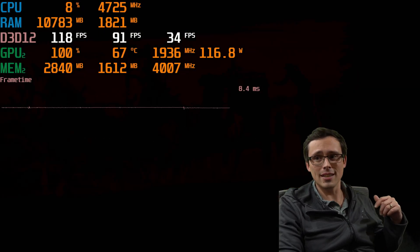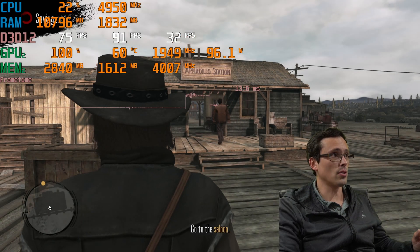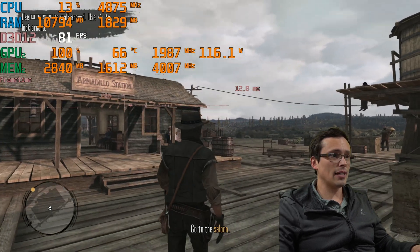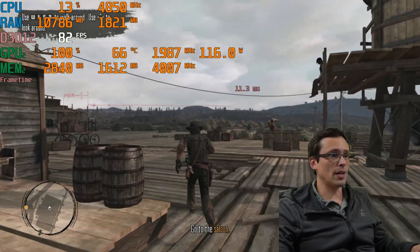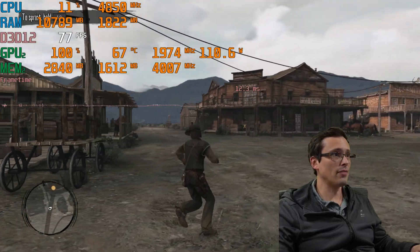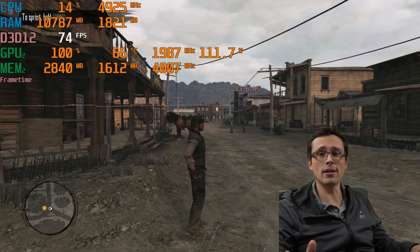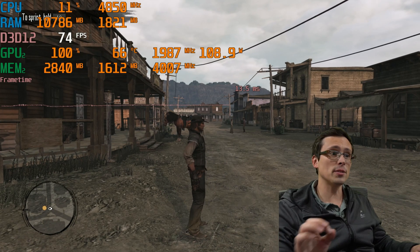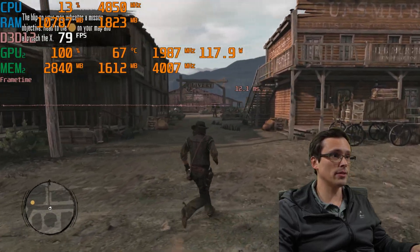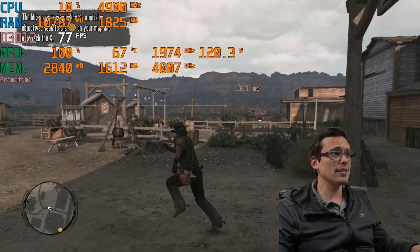Let's go ahead and get out of this cutscene so we can test some actual gameplay and see if the performance numbers hold up. So in actual gameplay, it looks like we're hanging out in the 80-something FPS range. It does dip into the 70s. Frame time graph is looking fairly smooth. There was a shader pre-compilation step — it was very quick, but it was present, which means we will hopefully not be getting a lot of stuttering. Running around the town here, frame rates are in the 70s.